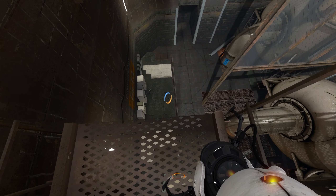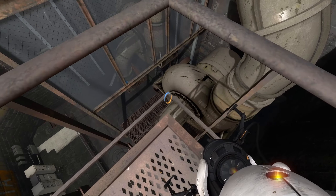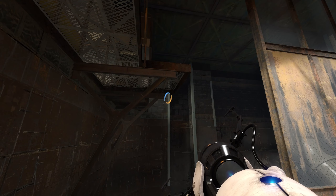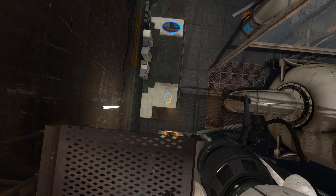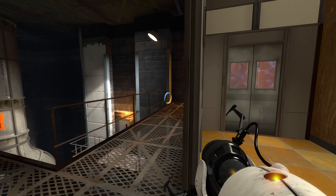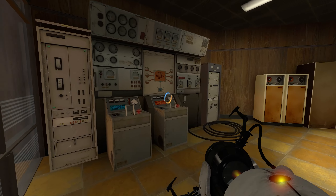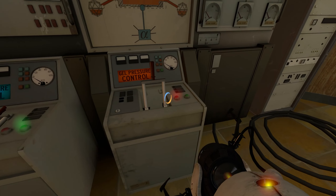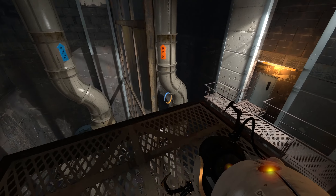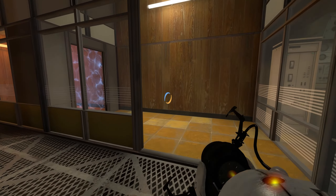Can we get in there? Doesn't look like it. I guess we gotta go over there. Let me get in here. Yes. Pump station beta. Oh, we have orange gel now. I think the orange one is the one that makes you go fast.